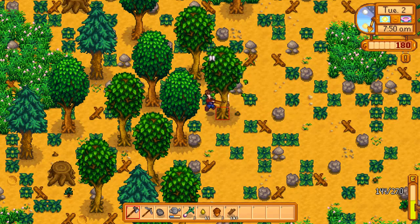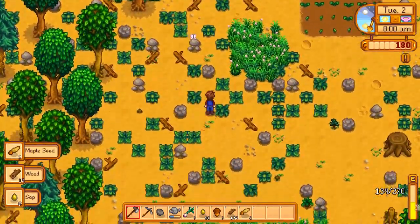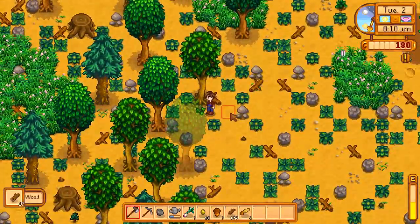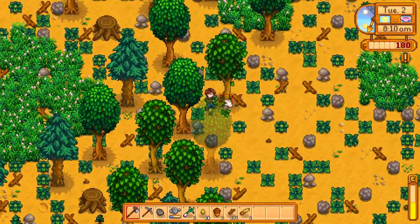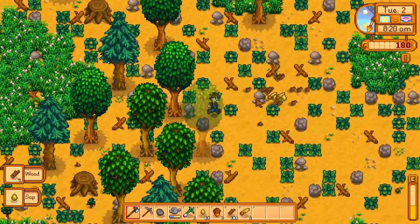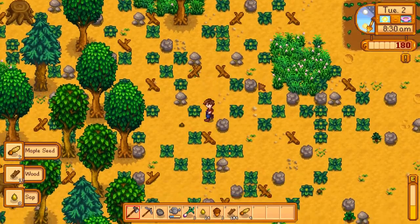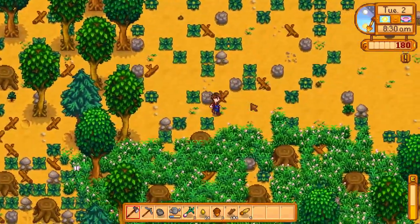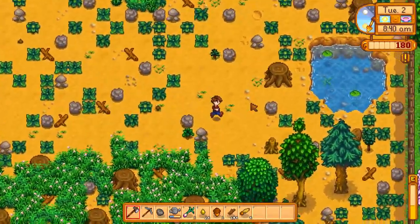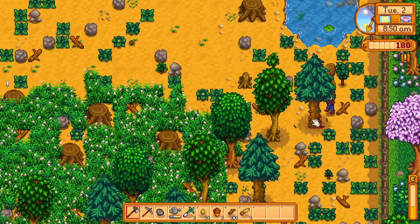Once you set up a network of sprinklers you never have to water your crops again, unless they're impassable crops like stilts, grapes, or hops. Hops is one of the most important items to farm when summer comes around, because when turned into pale ale it's incredibly powerful in price and very profitable. I see we have three acorns and three maple seeds — I should be focusing on pine trees, but luck is luck.